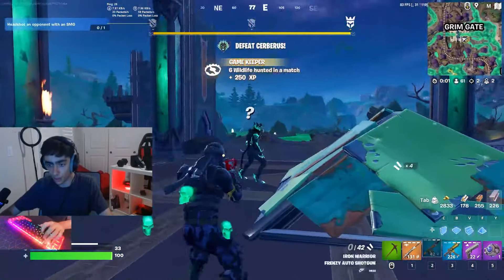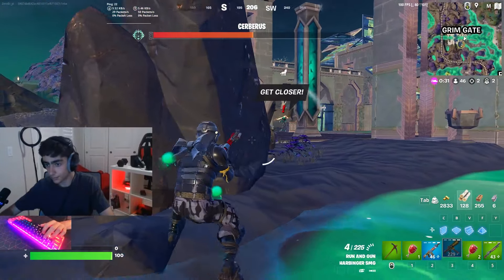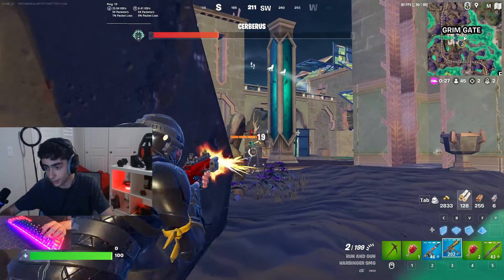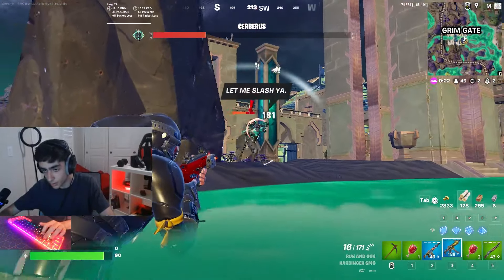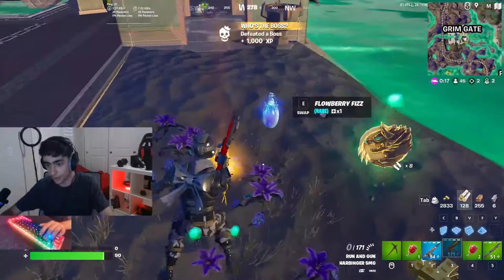The server boss will spawn, so all we're gonna do is get a few shots as he does his animation. He does use his dash ability, so if you go to the water you dash away. Now he drops his server shotgun — straight trash. Actually it's worse than trash. It's a hot garbage fire.